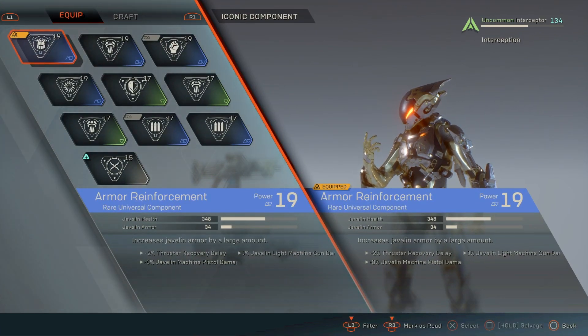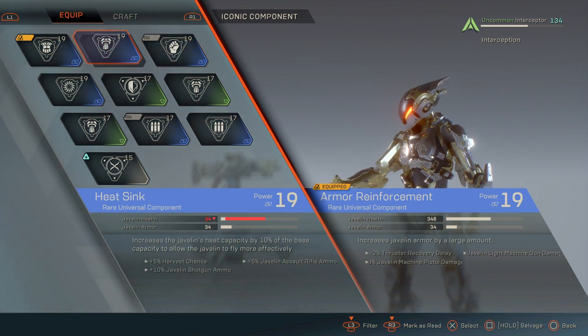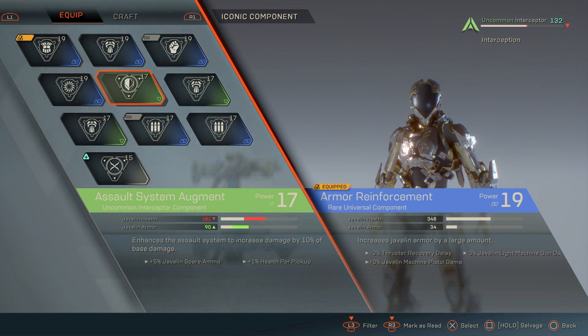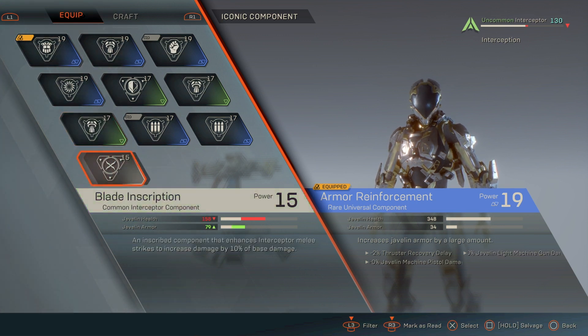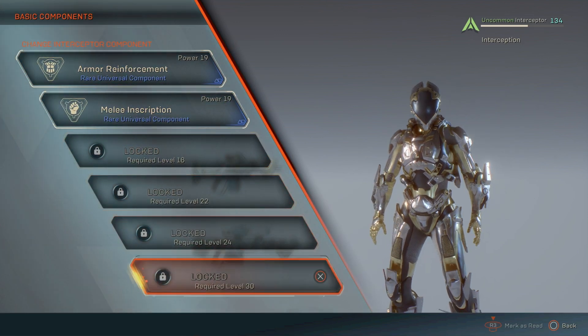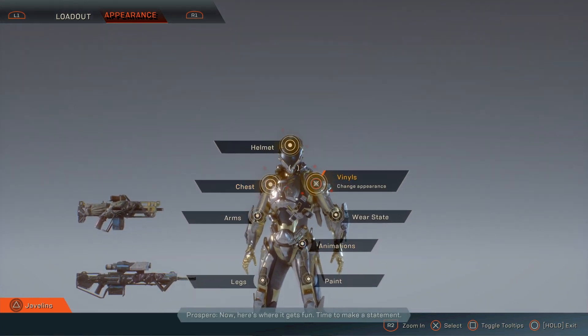For the components, you have a lot of different options, but in the demo you're only going to be able to unlock up to two. Components are basically like passives or armor for yourself — you get increases in javelin health and javelin armor, plus different stat mods you can add on, which is really nice. You'll eventually be able to craft these, though it's locked out in the demo. To craft your components, weapons, and other items, you need to gather materials either in the open world or in certain missions, and you also need to break down items to create specific components.